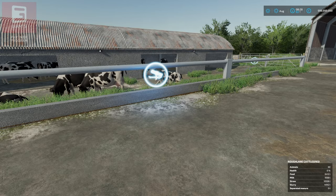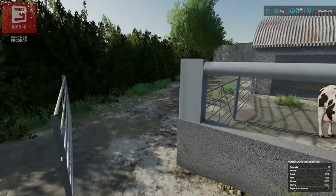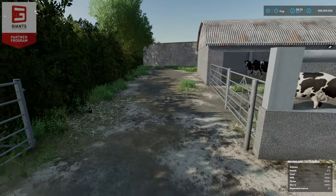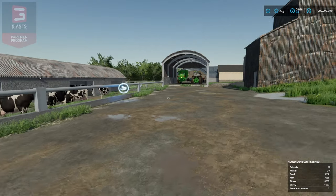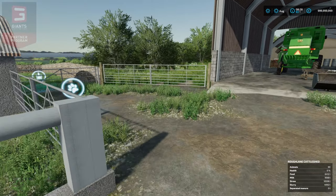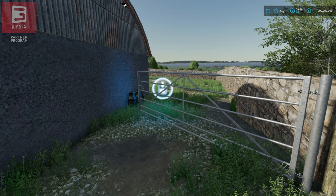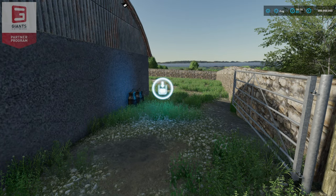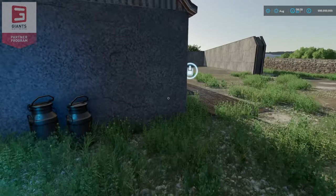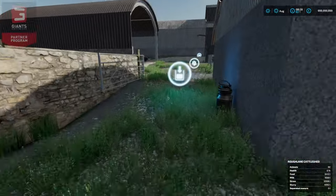All your feeds can either dump in there or you can TMR it in. Feed-wise, it will take bales as well as loose and TMR. This is where one of the previously mentioned manure fill points was. Obviously it's not here now, but you can fit a small modded manure point in here and it will work perfectly fine — tested and confirmed. He hasn't built one in because he didn't want extra required mods. Here we have milk, slurry, and our silage clamp, with a little extra storage around here.